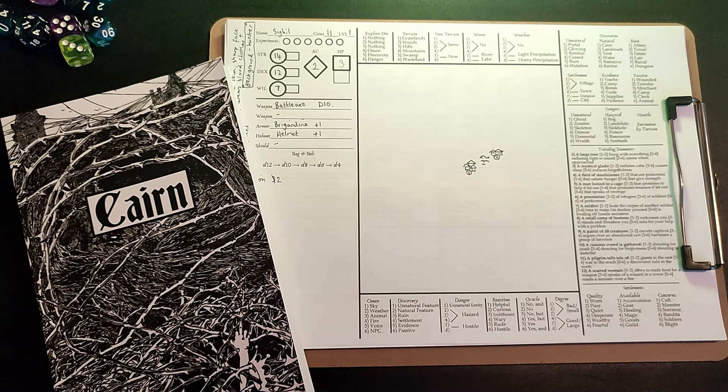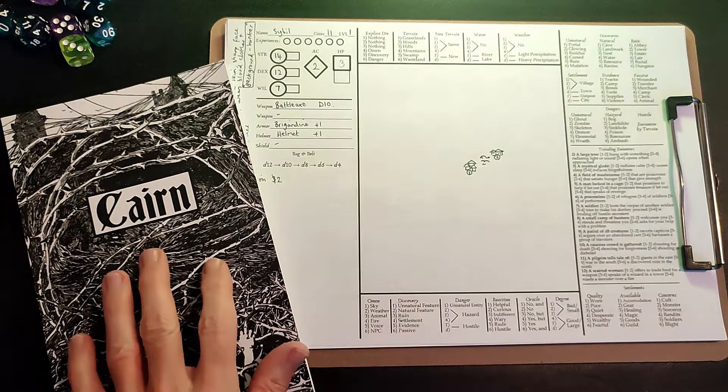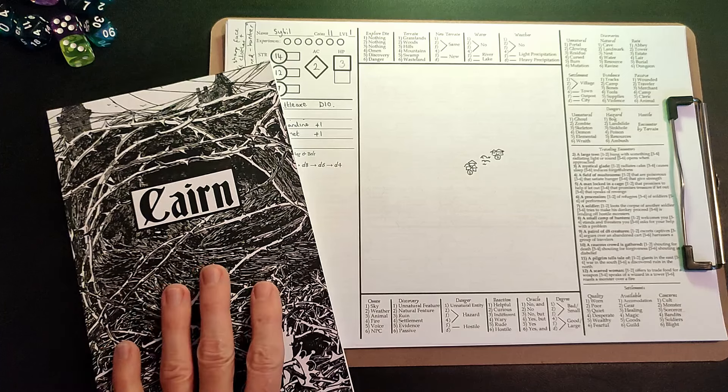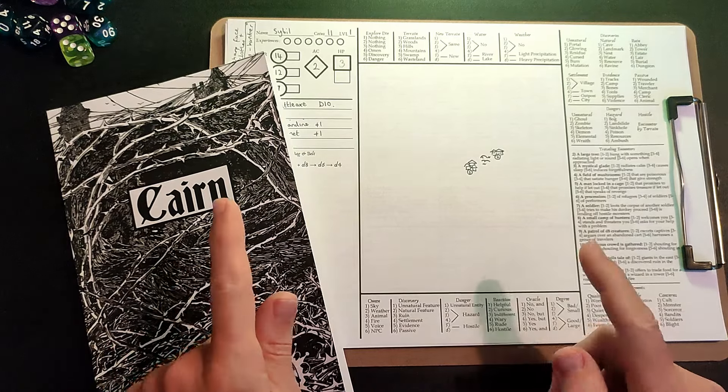Hello again folks, welcome back to my channel. I'm the Lone Adventurer. Thank you for joining me for this adventure. Today I'm going to be continuing my playthrough using Single Sheet Adventure from Perplexing Ruins with the Cairn rule set, which is a simple rule set from Yochaigal that is currently receiving a second edition — probably worth keeping an eye out for.